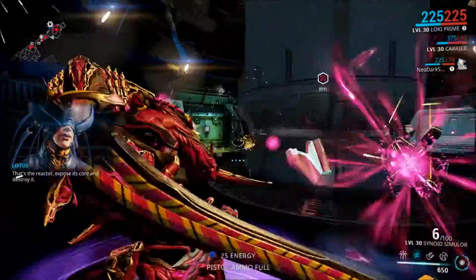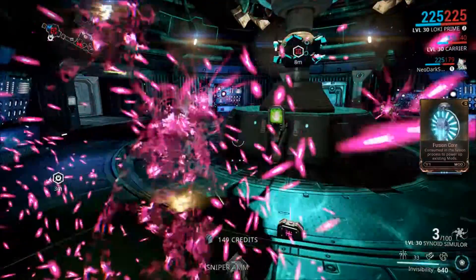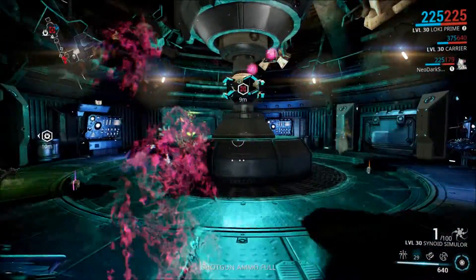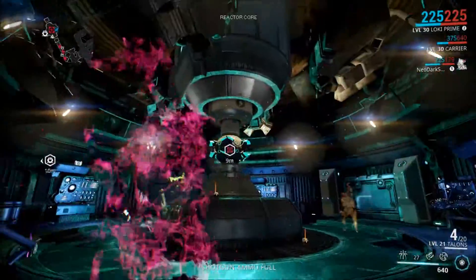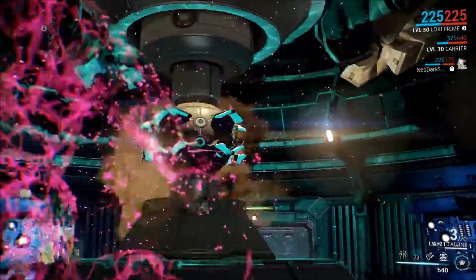It seems that if you use an AOE-type weapon like my personal favorite, the Cyanoid Simular, and while shooting, if your friend opens the reactor cover, it will prematurely destroy the reactor core — vials, whatever you want to call them — before the cover fully opens.